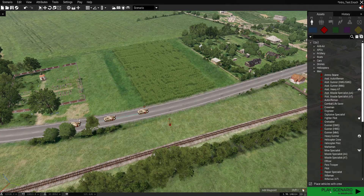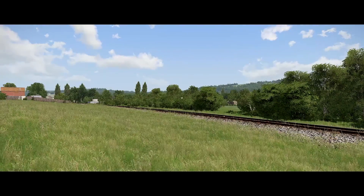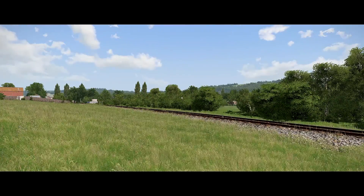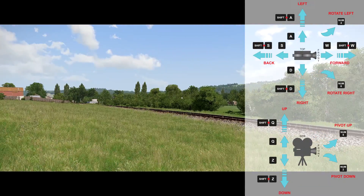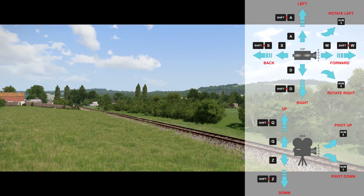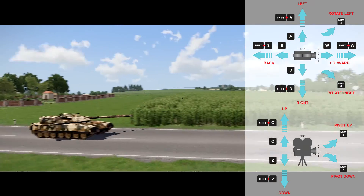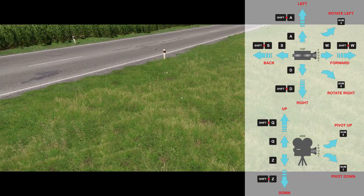Now what we need to do is play scenario, and as you can see we're a camera. What I would do for now is leave the mouse alone and we're just going to use keyboard commands. W is forward, S is back, D is right, A is left, Q is up, and Z is down. If you go to your numpad, four is rotate left, six is rotate right, two is pivot down, and eight is pivot up.